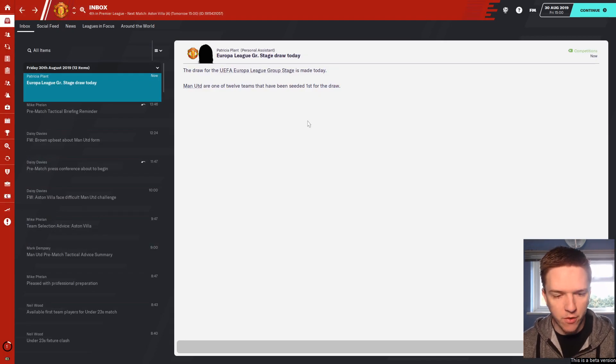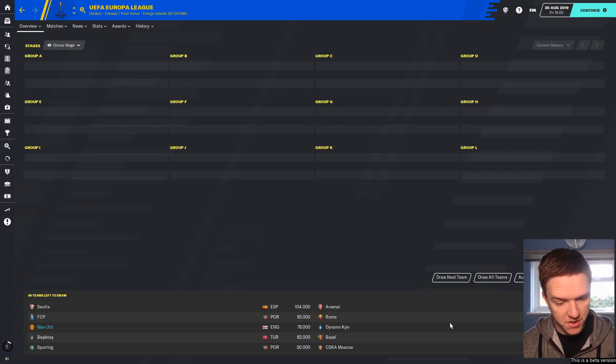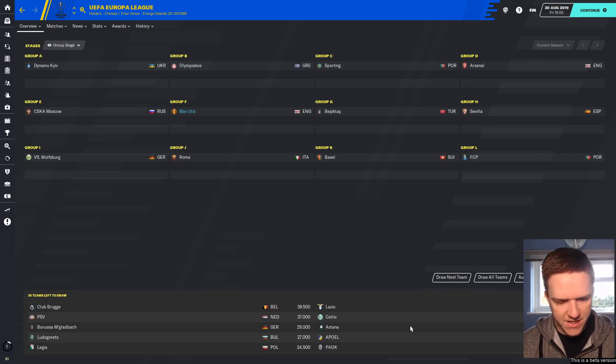Here is the draw for the Europa League group stage. We are one of the 12 teams seeded first, as I would have expected. In the top seed we've got Sevilla, Arsenal, Porto, Roma, ourselves, Dynamo Kiev, Besiktas, Basel, Sporting, CSKA Moscow, Olympiakos, and Wolfsburg. Let's have a look at the second seeds: Club Bruges, Lazio, PSV Eindhoven, Celtic, Mönchengladbach, Astana from Kazakhstan, Ludogorets of Bulgaria, Apoel of Cyprus, Legia Warsaw, Paok of Greece, Saint-Etienne, and Feyenoord of the Netherlands.